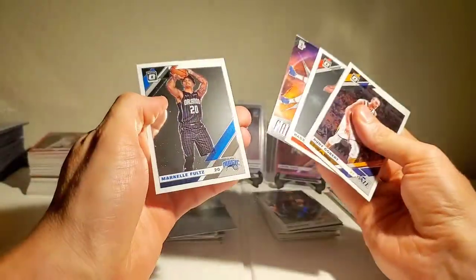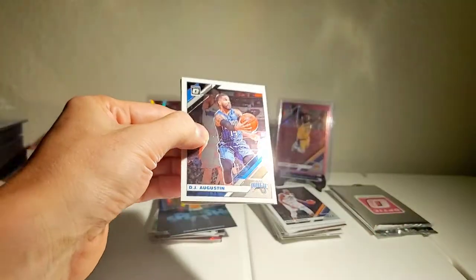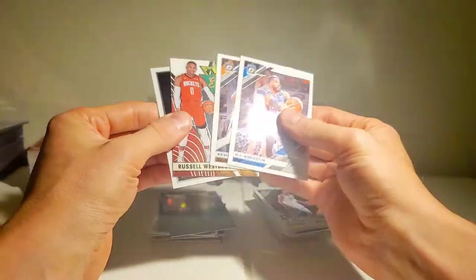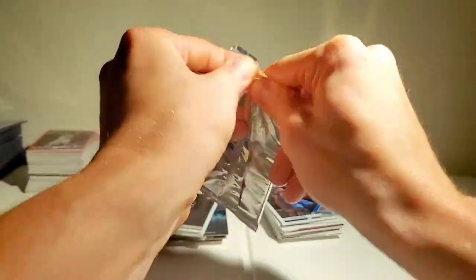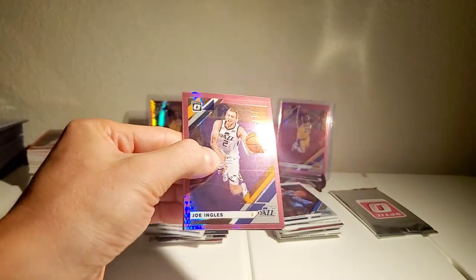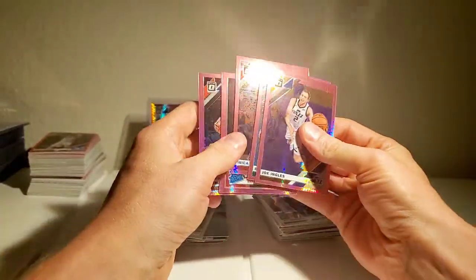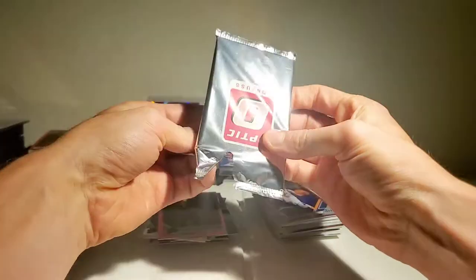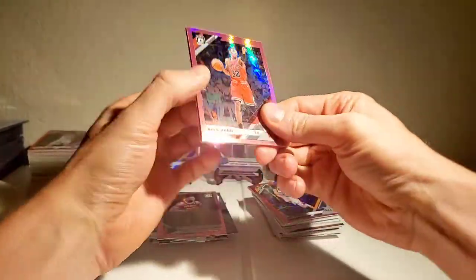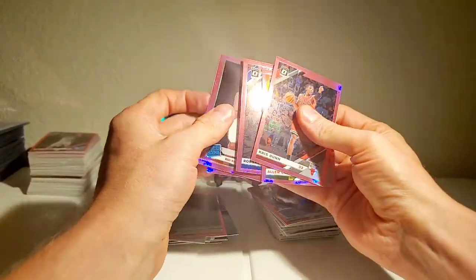Rudy Gobert, Hassan, Markel. Augustine, Kevin Knox. Luka Samanic — our only hope are the pink packs. Joe Ingles, Canter, Zubac, Bruno Fernando, Thomas Bryant. Last pack — mojo hopefully. Chris Dunn, Alan Crabb, Rui Hachimura — pink. Not bad, not amazing, but not bad either.